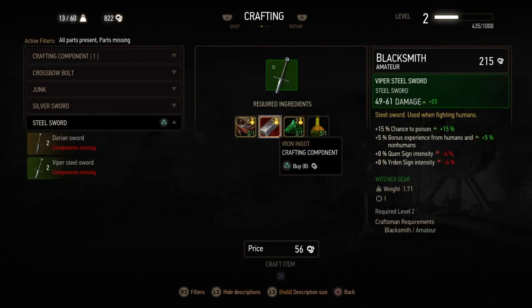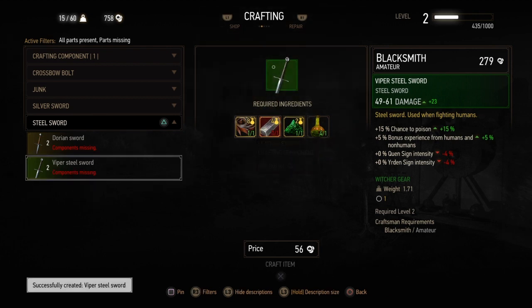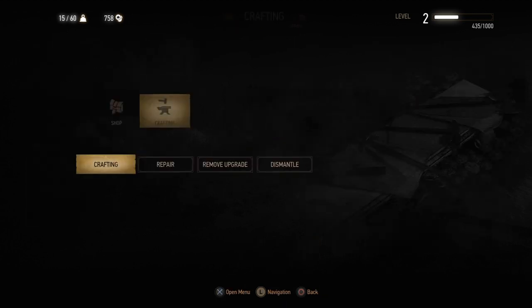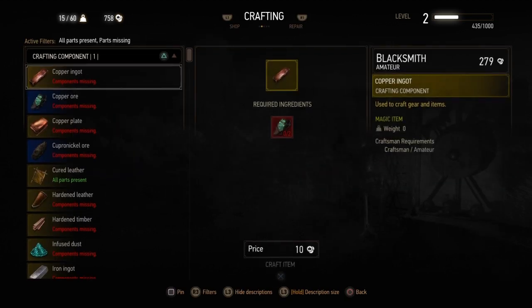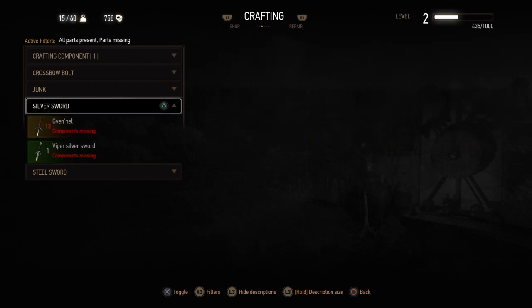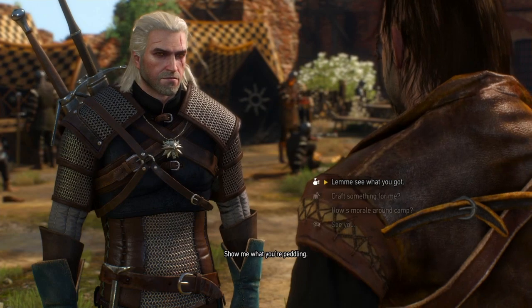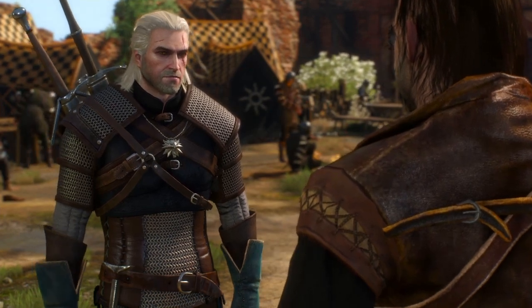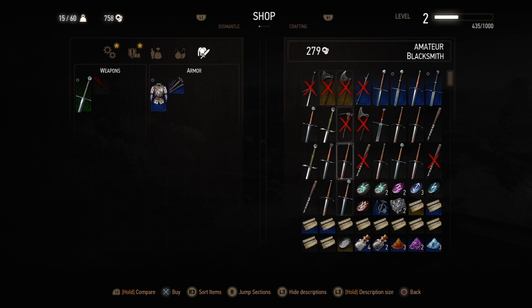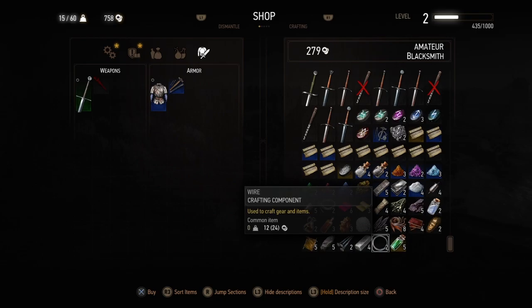So then once you've done that, before you fight the griffin, I'd recommend creating the Viper sword — as well as the steel sword. The silver ingots you have to get from a different source, as they're not available in White Orchard. You can also upgrade Geralt's breastplate, the one he's currently wearing. So you need two wire.